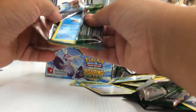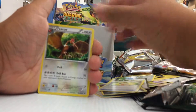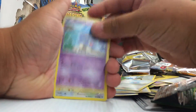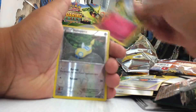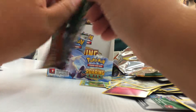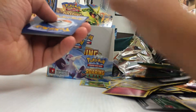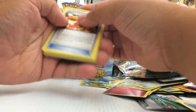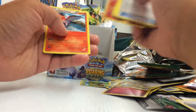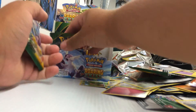Maybe this will be an 8-ultra-rare box, you never know. That would make my day if it was. Shogun, Mega Turbo, Surskit, Swablu, Shuppet, Fletchling, Togepi, Dunsparce, and Scyther. All this stuff, and double Talent Flame - look at that. Alright guys, we have six packs left.